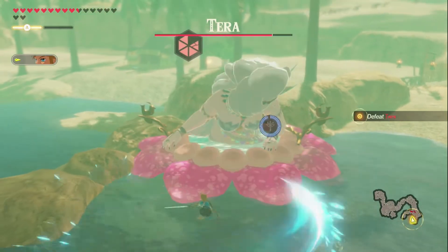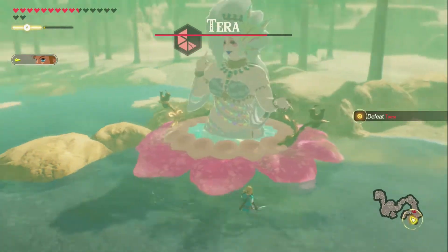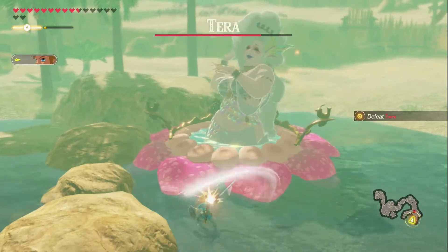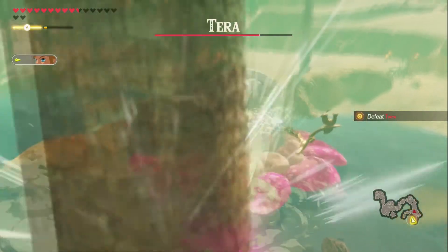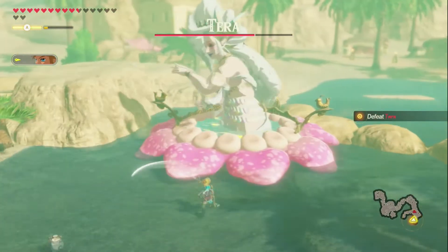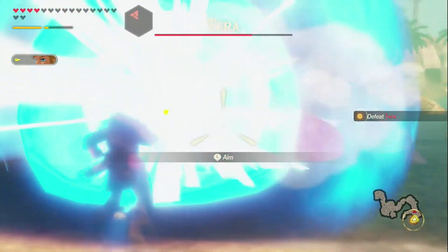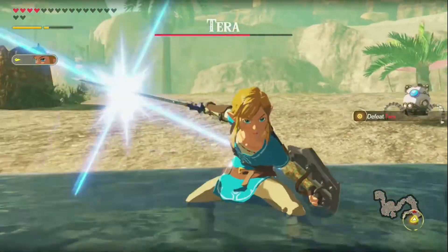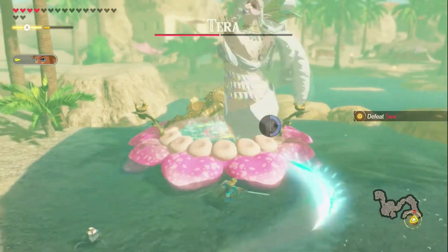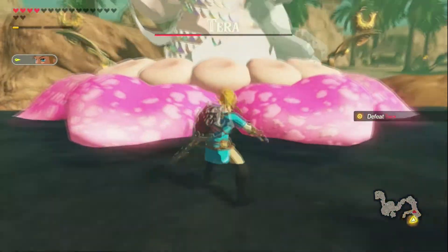Beat Katerra. Come on. I can knock them out. Flurry Rush. Ow. Please don't. Okay, bomb. Perfect, let's do this. Spin attack. Okay, her health's getting lower.